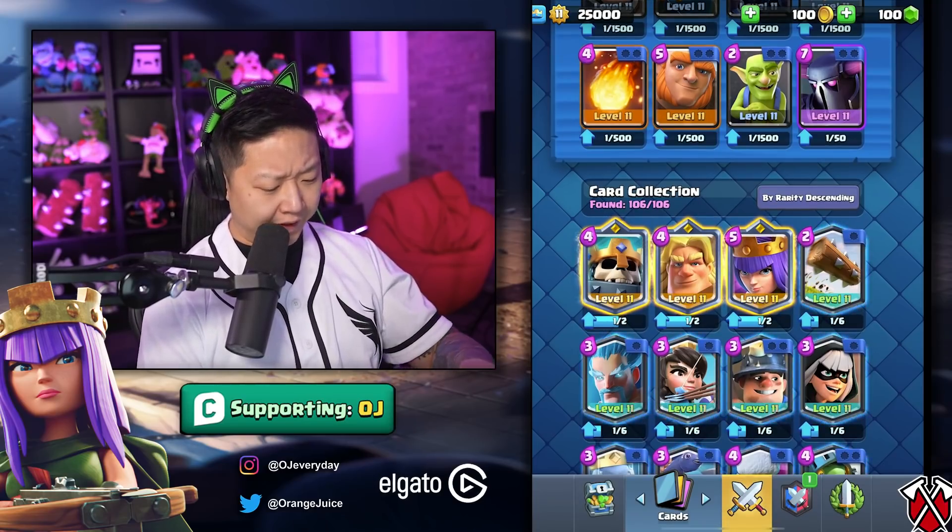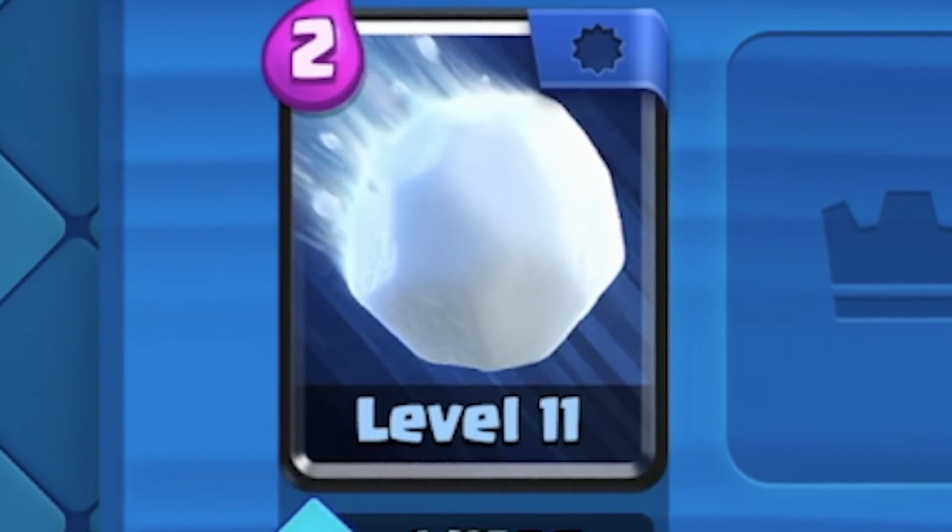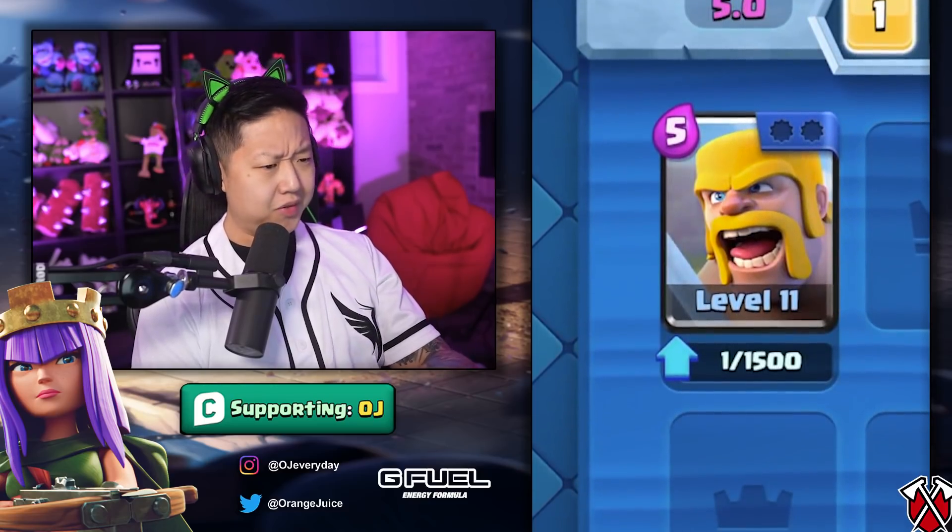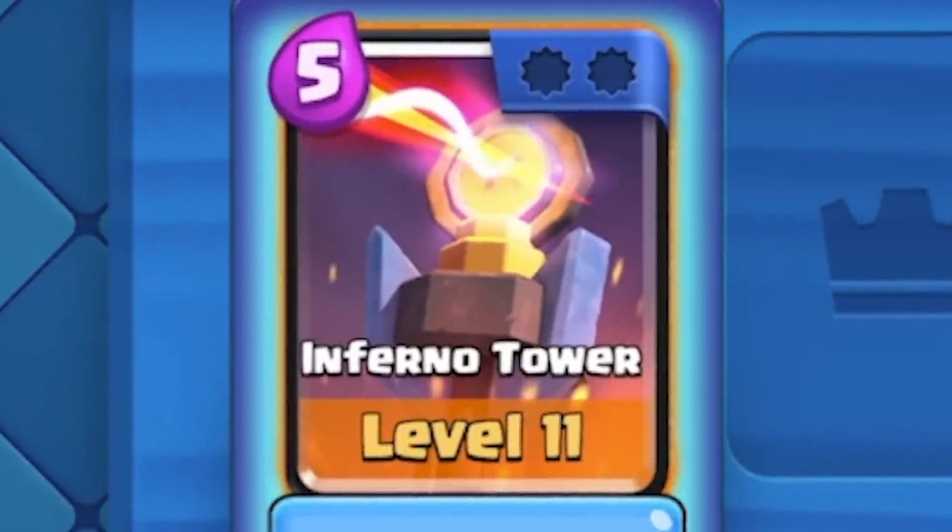The boosted cards are going to be different. The first week, your Snowball is going to be boosted to your King level. The second week, the Hog Rider is being boosted. The third week, Barbarians are getting boosted. And the fourth week, Inferno Tower is being boosted.